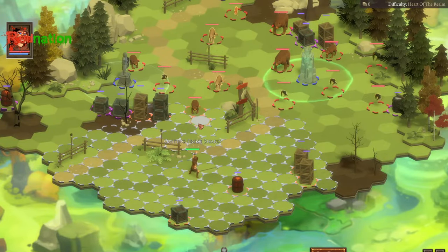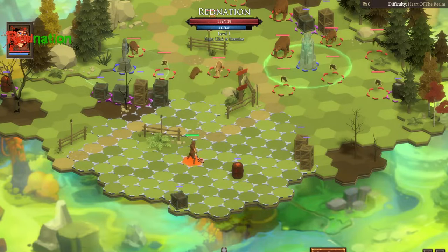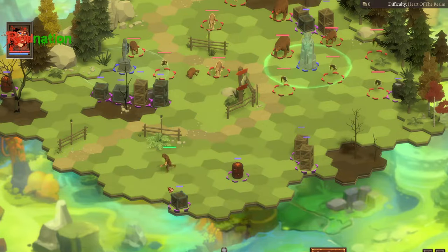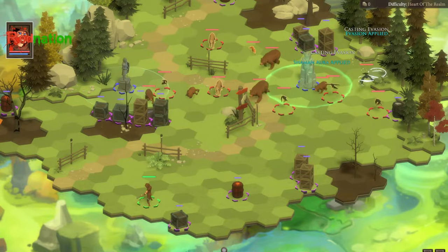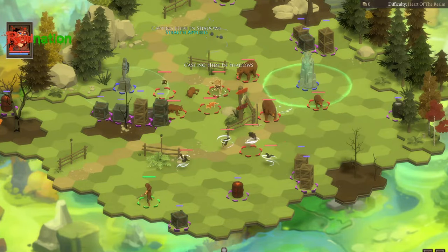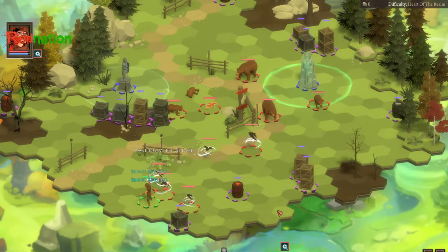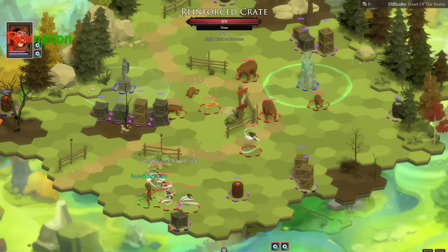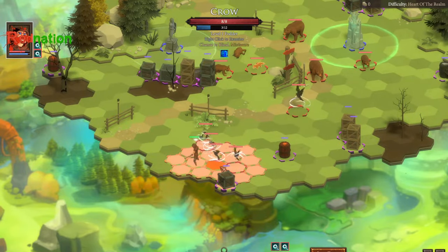We're going to go ahead and try to kill this bear cub. We do manage to kill the bear cub. I'm going to walk down — no need to activate Frost Shield yet. I want to see which way they're coming from. It looks like they're all kind of moving. They can attack me from there? What the heck? That was bad — I should have put Frost Shield on. I did not realize they could reach me from there.